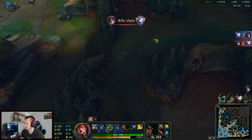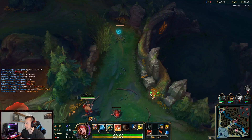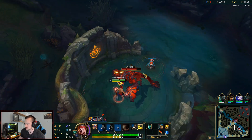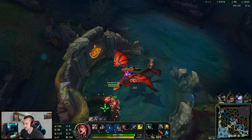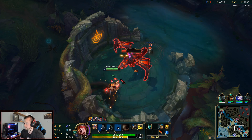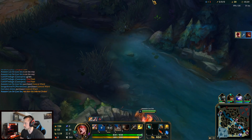Botlane's shitting on them. I'm going to sneak a dragon here. When you go W max Lee, you can actually solo dragon without taking any damage — it's pretty cool. As long as they don't spot us, I'm going to put a pink ward down. We don't even need smite. The extra point in W just makes you so durable. With two points, you literally just don't take damage.